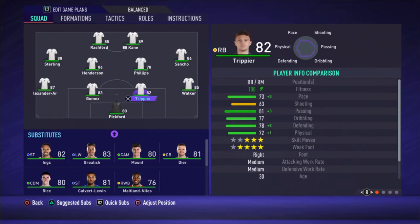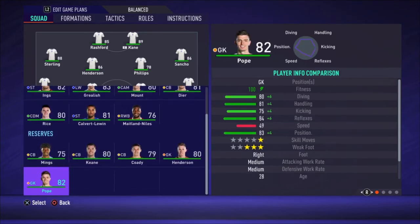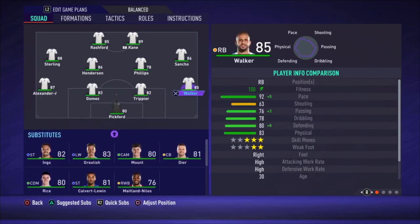For my feeling Trippier is the best option to play next to Gomez. Then we have Trent Alexander-Arnold on the left side — he is a right defender but he has a four-star weak foot. There is not a really good left defender in the squad. Walker only has a two-star weak foot and Alexander-Arnold has four-star, so for my feeling this is the best option to play on the left of the defense.